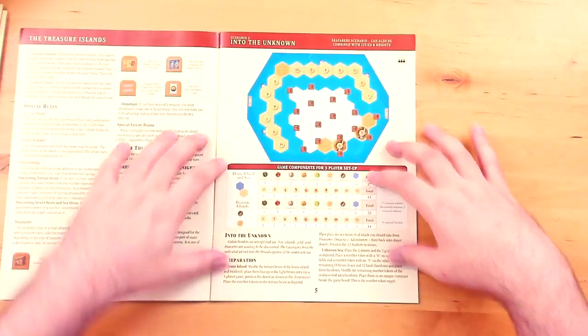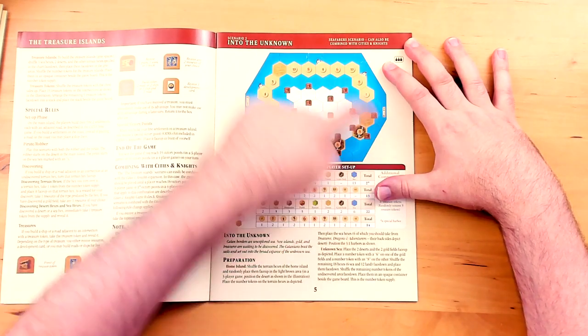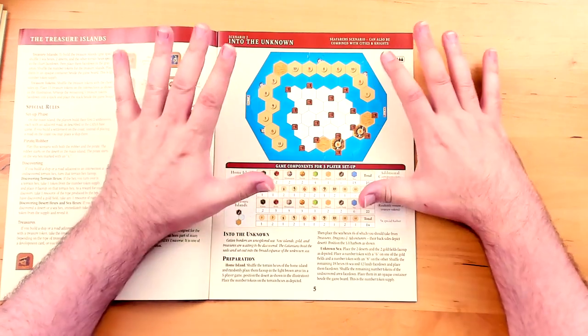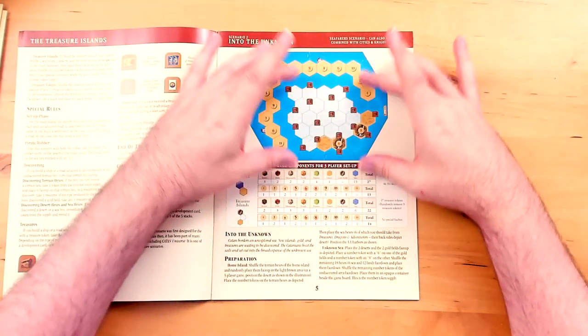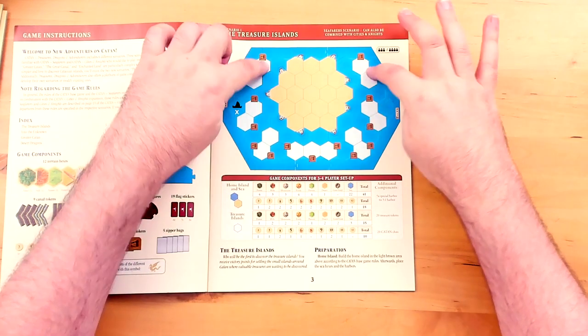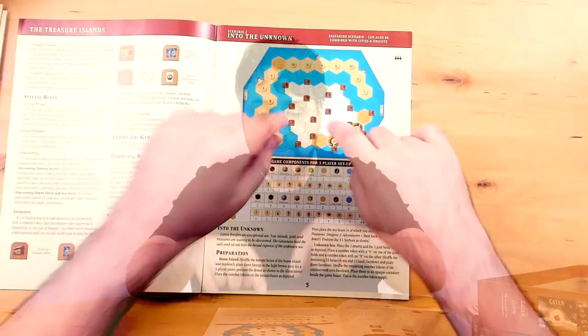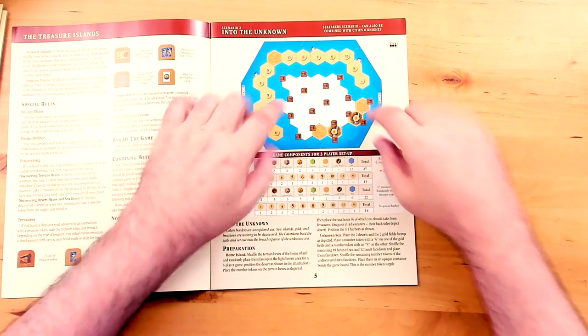Scenario number two is called Into the Unknown. You're on this strip of land, and there's a big island to explore with different treasure tokens all over it. It's a different map and feel from the first scenario — you set up by boat from here into the land. If you like the idea of tiles that are face-down and you flip them when you boat out to discover what's there — like in Seafarers — then this is the kind of thing you might be into, plus all the treasures you get when you build on the intersections.